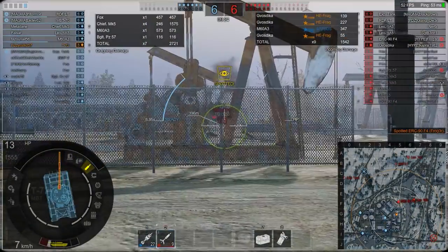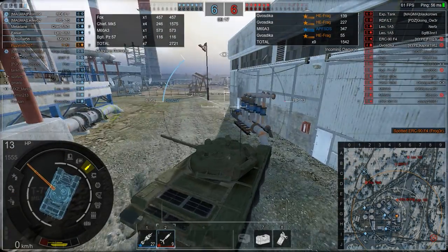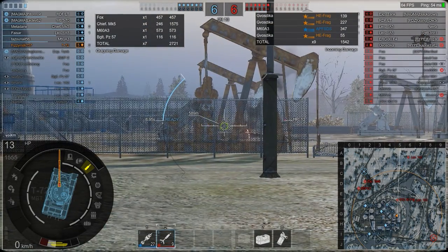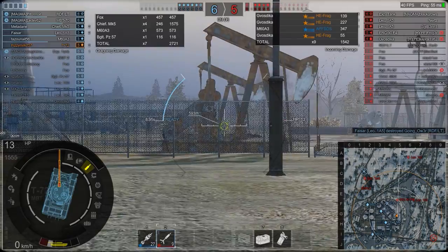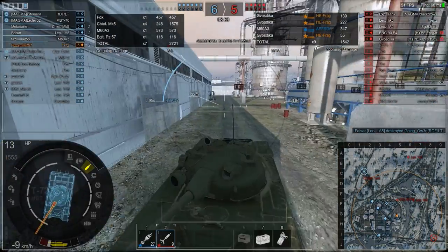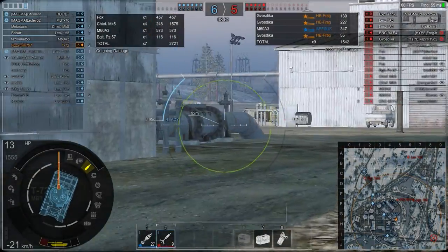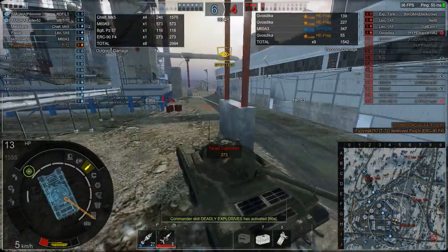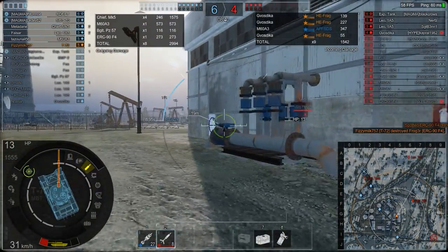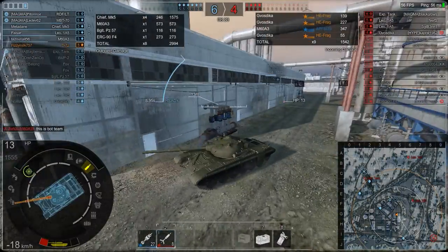I'm surprised I've survived this long - the Gvozdika could just splash near me and I'd die. I reverse out with weakest armor showing, not playing prettily. Then I hear a tree fall - that's an ERC 90 coming around behind. I spin the gun quickly, heat round loaded, stop, aim, and fire. Just because we were staying situationally aware, we saved ourselves from that ERC 90 on 13 HP with a damaged gun - 2994 damage so far.